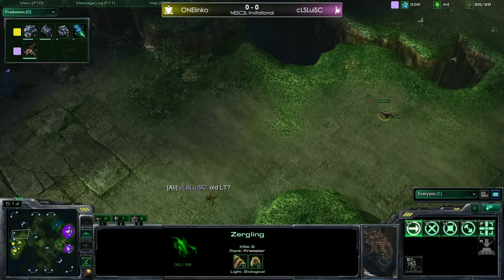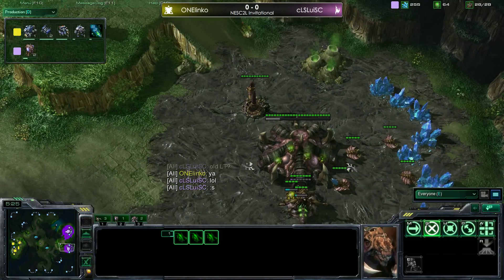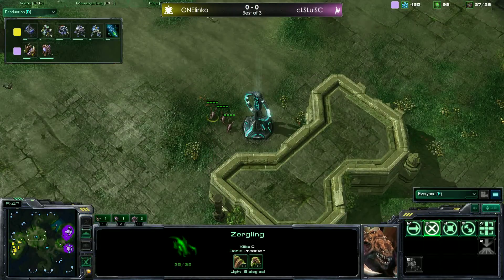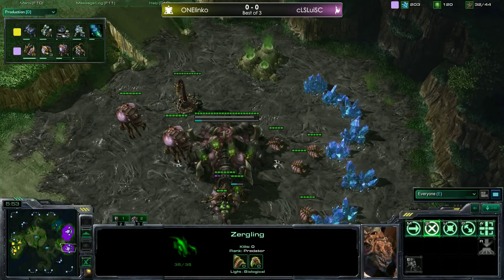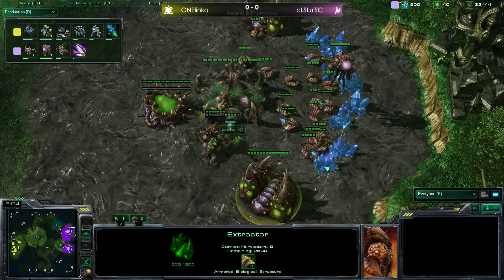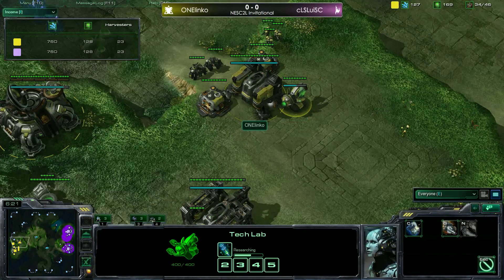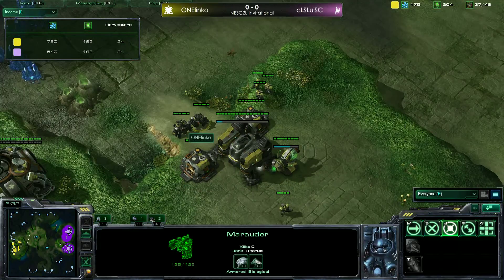Just noticing this is old Lost Temple and not Shattered Temple — this is the map pool of the tournament, nothing we can do about it. Louis doesn't look very happy about that. Louis is getting a second gas up, starting to saturate his expansion, still droning and going for metabolic boost. Most likely he'll start his lair once he has the gas. Harvester counts are very close at about 23 apiece. Linko looks to be going for a very quick stim.